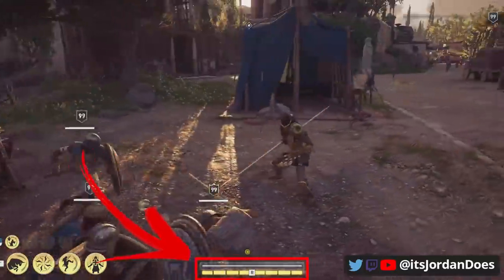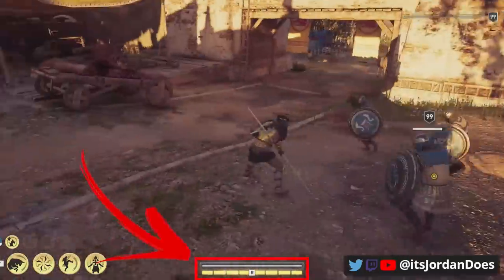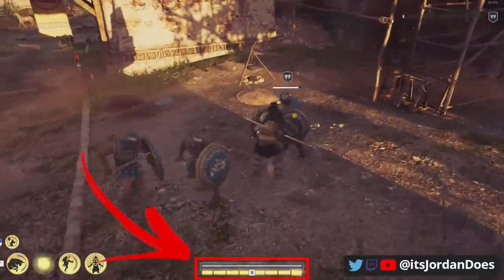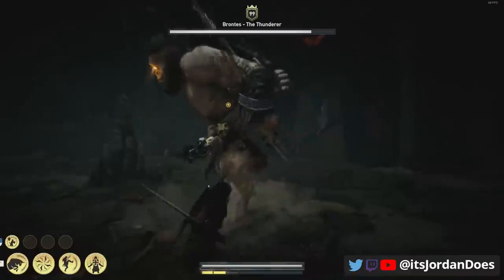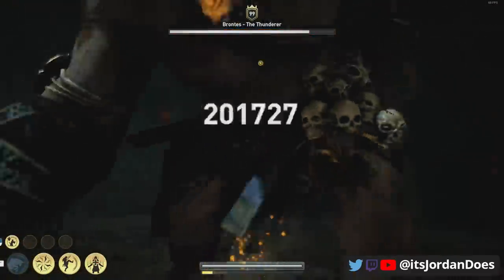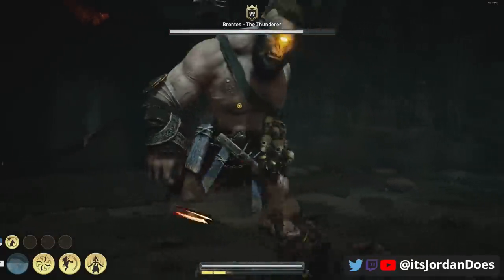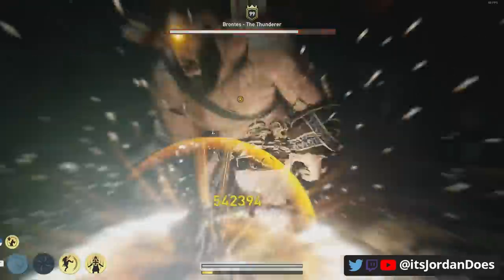Look at this, it's absolutely insane. You can receive zero melee damage and zero range damage against you. This isn't any cheats or mods or anything and is only made with gear already found in the game. It literally is an insane god mode set that's something you should definitely check out.